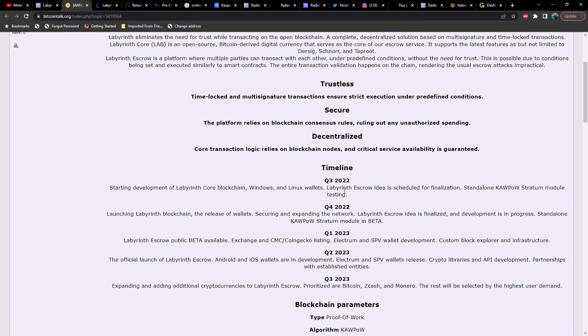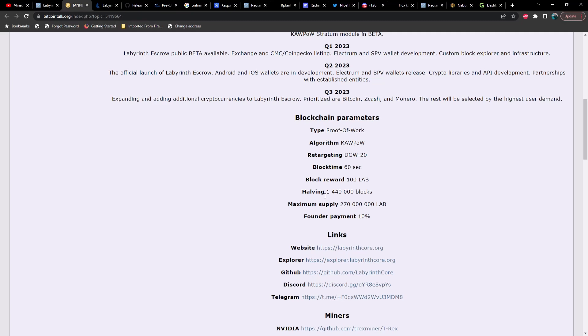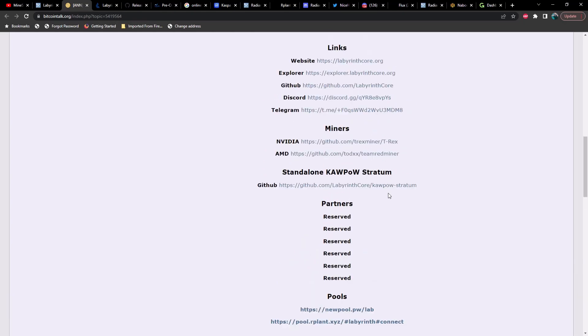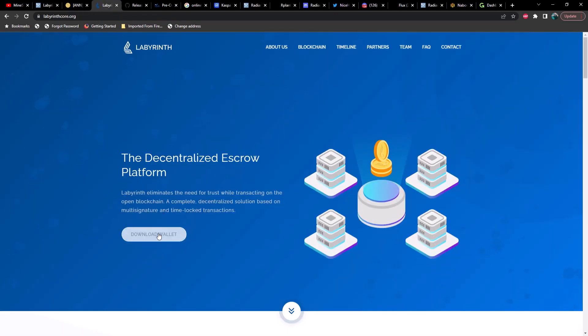Labyrinth Escrow is a platform where multiple parties can transact under predefined conditions without the need for trust, similar to smart contracts, with transaction validation happening on-chain. Their timeline shows development for the core blockchain and Windows/Linux wallets in Q3 2022 — we're now in Q4 — so they're launching the blockchain, releasing wallets, and securing the network. They have halvings at 440,000 blocks, a maximum supply of 270 million, a 10% founder payment, and 60-second block times. No pre-mine is mentioned.